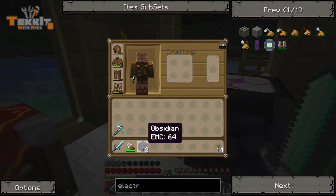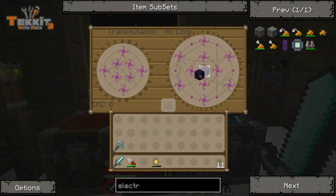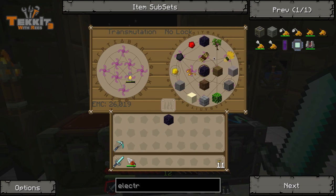So how much EMC is this? Only 64 — not bad. We'll use the Kleinstar. We're gonna need 10 of these, and we've got two already.